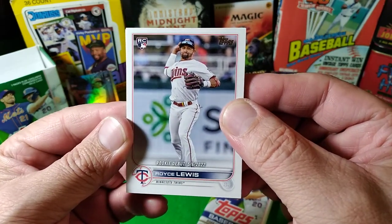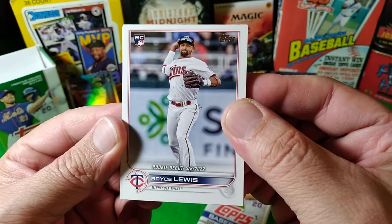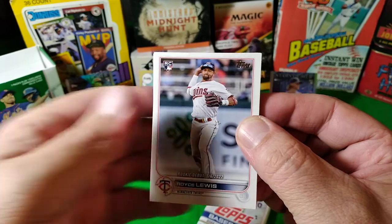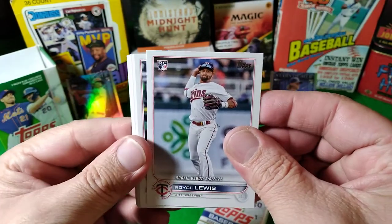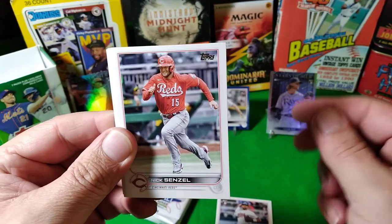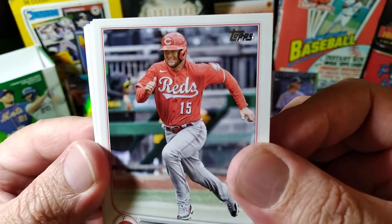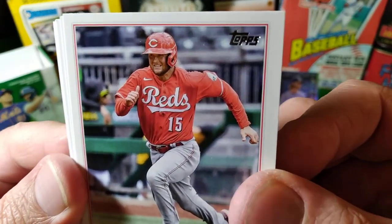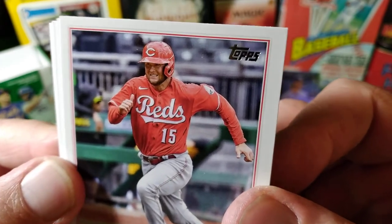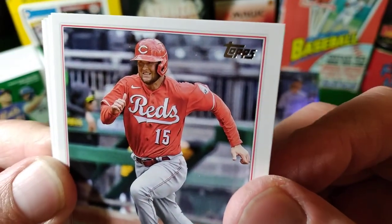Rookie debut — Royce Lewis. Is it Royce or Hoyst? You know, like the MMA guy? Maybe not, I don't know. Let's move this pack so we can put these here. We got Nick looking mighty fast as he's running the bases — he's got a sprinter's face. And anytime you run you must have your thumb up in the air for proper aerodynamics.